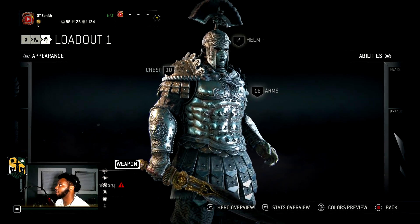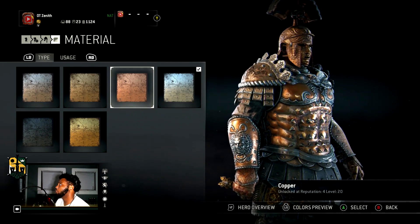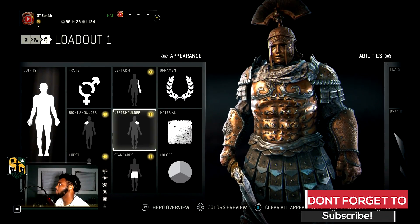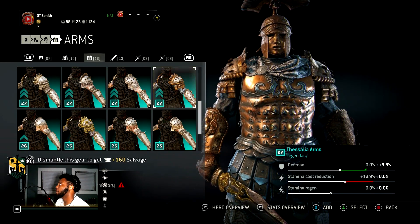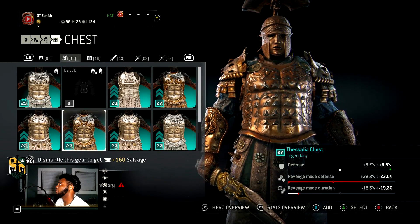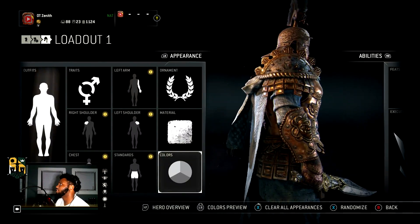But yeah guys, that's about it. This outfit is perfect — I love it. I try to get away from the black and the gold and this is the closest thing to it. As you can see, you can switch up the whole outfit and this kind of goes with it in a way. Actually, before I finish this, let me see something.